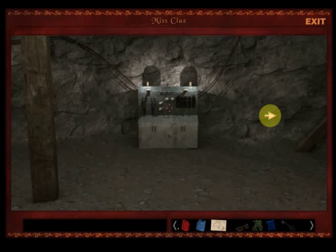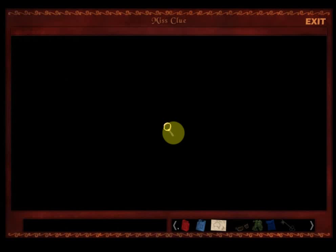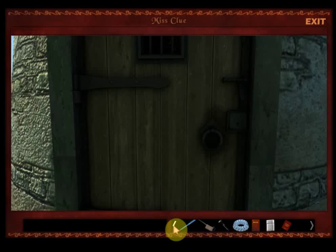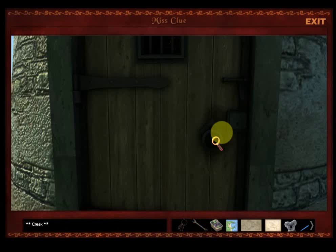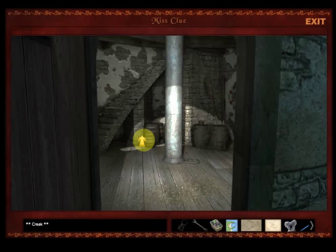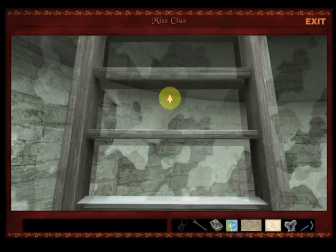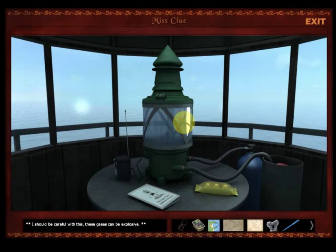This is kind of a quick path over there to the lighthouse — we're back. We need to get the key; there are a lot of keys in this. Thank goodness the koala goes ahead and can find keys. Let's go back up to the light. I should be careful with this — these gases can be explosive. Let's take it off. I guess we'll do the back one first.